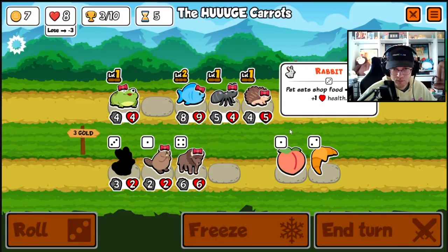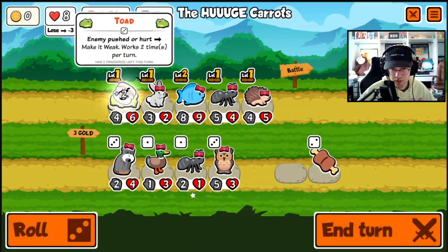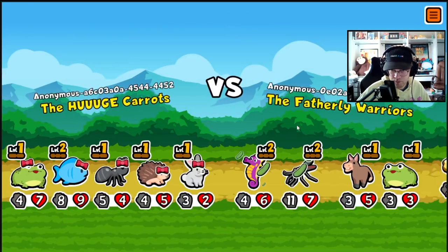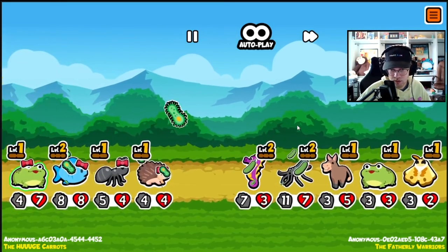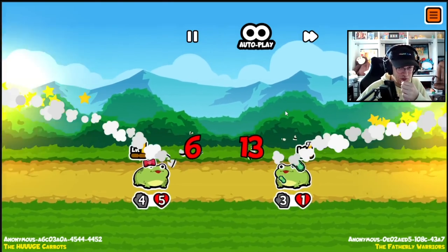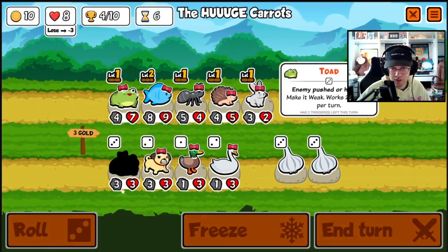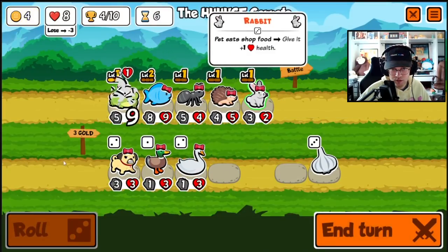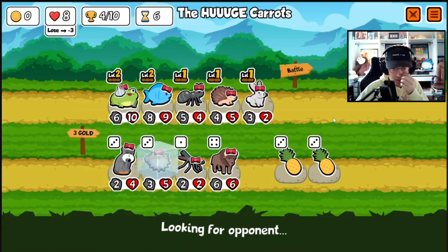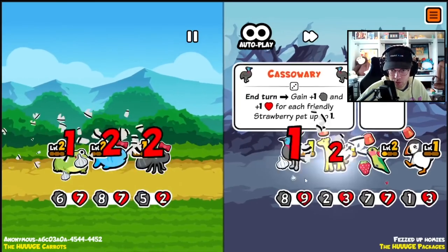We can buy the rabbit for now and then freeze a peach, give the toad some health. The rabbit's going to die to the hedgehog. Another toad — give the toad garlic, there's the blowfish which is nice. We'll get rid of the ant probably. Yeah, weaken on the garlic is nice.